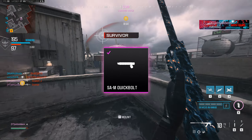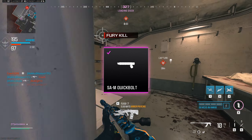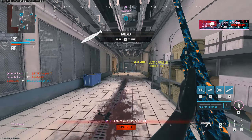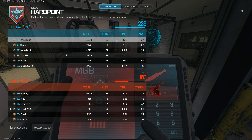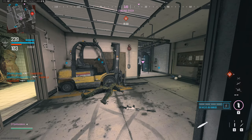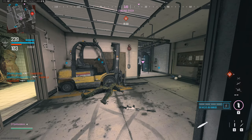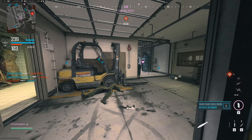There is some debate on the effectiveness of the last attachment, but I felt like it really made a big difference, and that's the SAM Quick Bolt, adding a big boost to rechambering speed. Without this, the ratio between ADS and fire rate felt off, and I found myself timing shots badly when fighting multiple enemies.